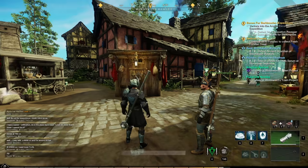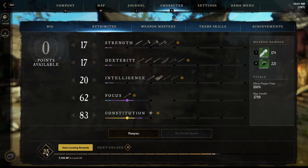After level 20, respeccing will cost you 32 gold, and with each additional level it will cost an extra 12 gold to respec.